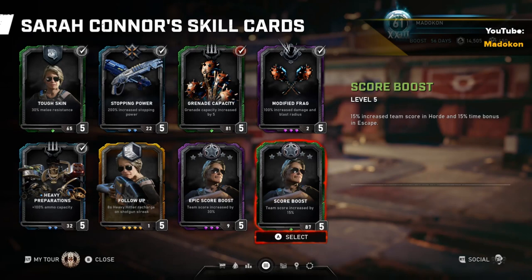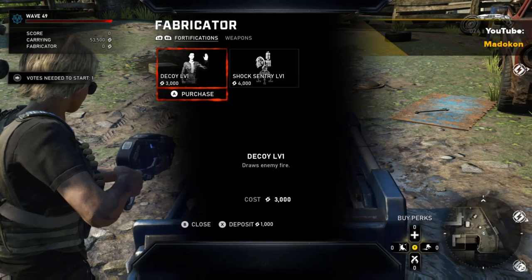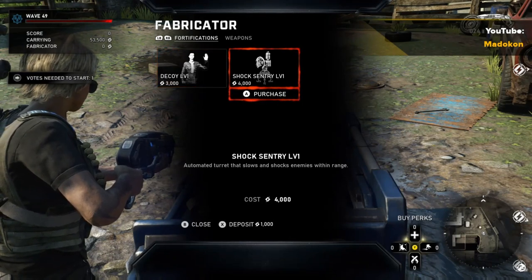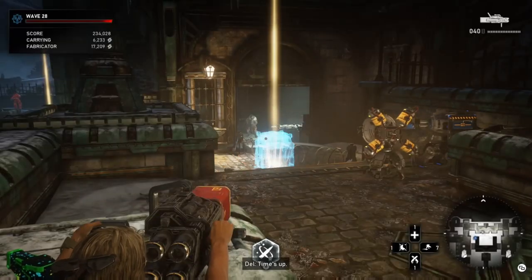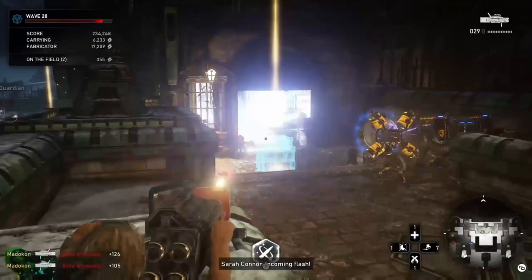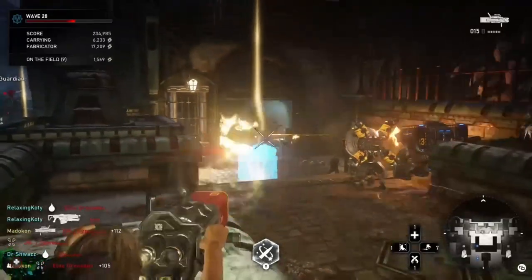On to some more fun with actual gameplay footage of Sarah Connor. The two level 1 fortifications that she can purchase are the decoy and the shock sentry, as well as frag grenades from the fabricator. Here is just a clip of the 40 Salvo rounds in action — how fun it is to have 40 rounds. You can just hold down that trigger, spam it down, go to town, and unload on the enemy.